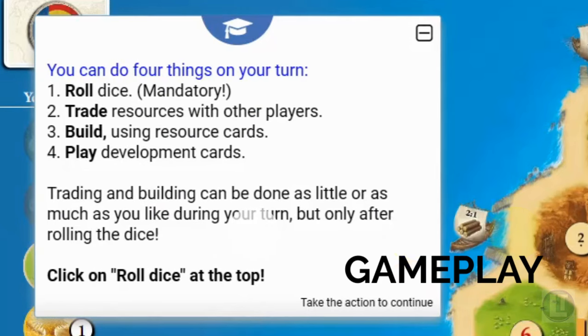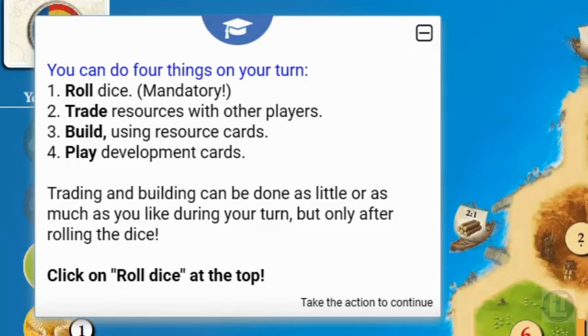There are four parts to every turn. First, the player whose turn it is rolls the dice. Resources are collected based on that roll. Then resources are traded with other players. Once trading is done, you can build if able, and play any development cards you have. Development cards are essentially bonus cards that you buy. Trading and building can be done as little or as much as you like.